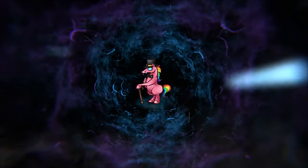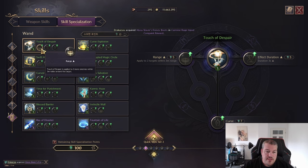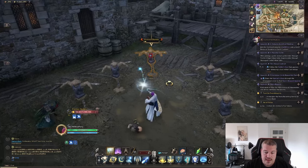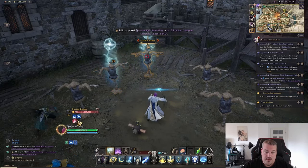We are starting with Touch of Despair, which is applying a curse — that is the debuff of wand players. You have the option so that Touch of Despair also spreads to two more enemies in a three-meter radius. You also have the option to increase the duration, which makes it easier to stack, and you have a 50% chance to actually apply Touch of Despair two times. Let me show you what that looks like in game — you will see it spread and we got one, and we would have a chance that this goes up to two right away.